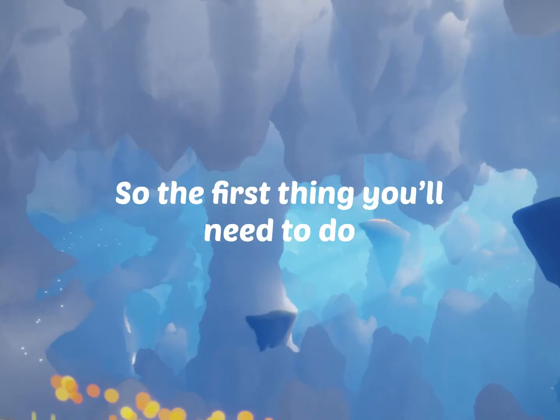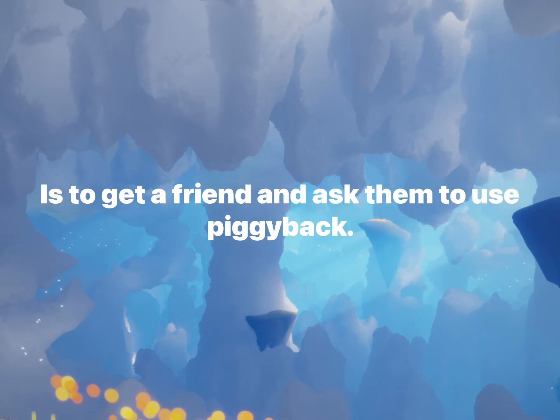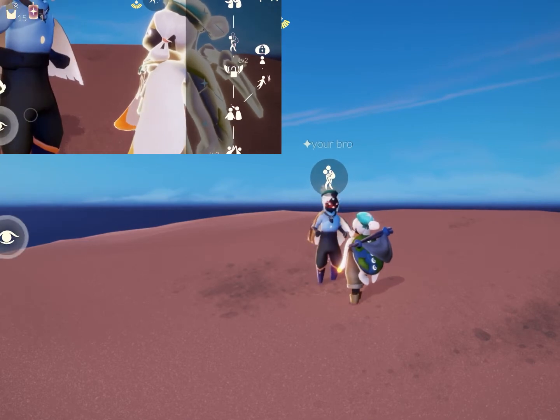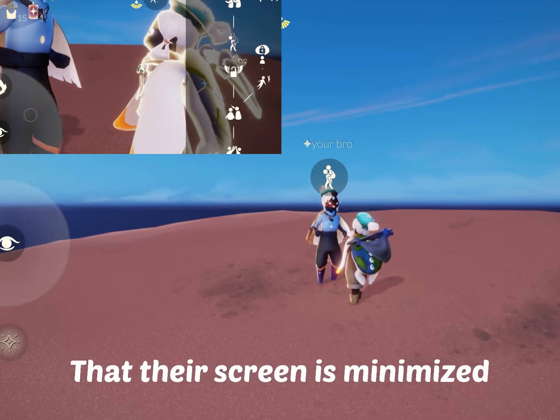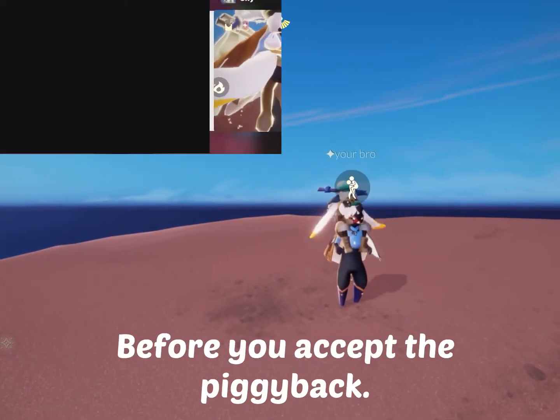Enough with the intro. The first thing you'll need to do, of course, is get a friend and use piggyback. Ask your friend to use piggyback. And then at the same time as that orb, before you accept the piggyback, make sure your friend minimizes their scream.